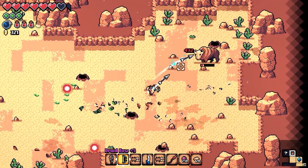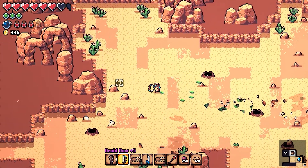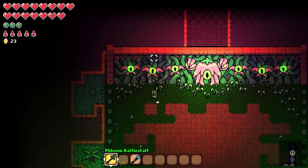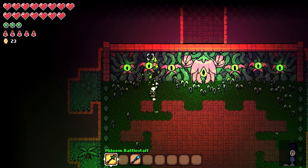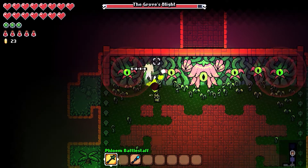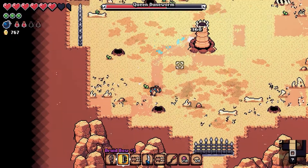A lot of foes in the game either give you an audio or visual cue that an attack is about to happen. For example, let's take a look at the jungle boss. In order to defeat this boss, you have to destroy those small eyes. However, the eyes are capable of attacks. You can see in this example that the eye flashes a red circle right before attacking. This gives you a heads up that it's time to move back.